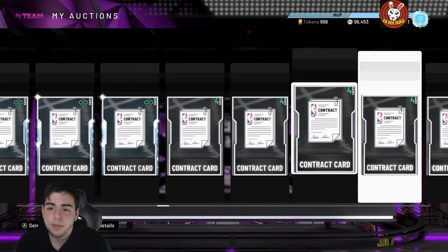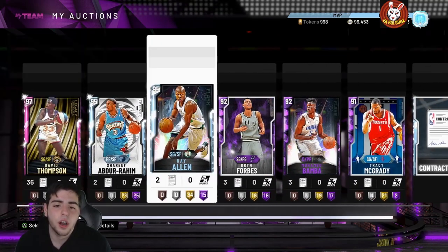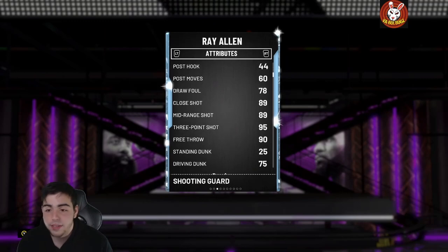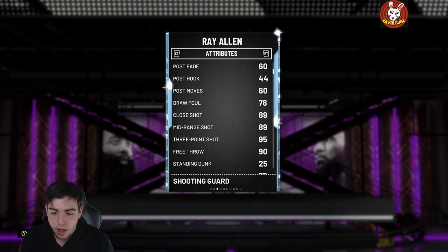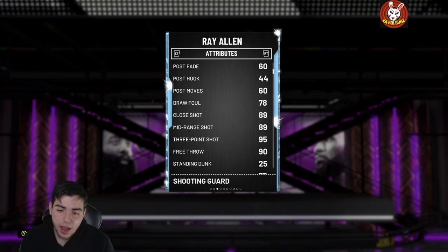This glitch is so toxic and I'm going to go over everything right here in this video. Pretty much what happens is: let's say I have a card with four hours left — for some reason the 2K auction house triggers a weird thing and every card from two hours and under goes poof. Literally poof — nobody in the whole entire world can bid on those cards. We're going to go over how to make MT off this.